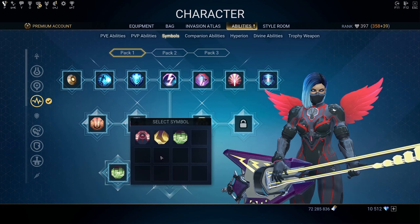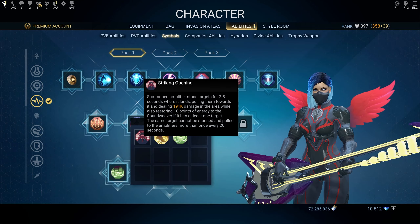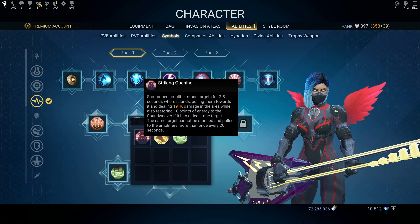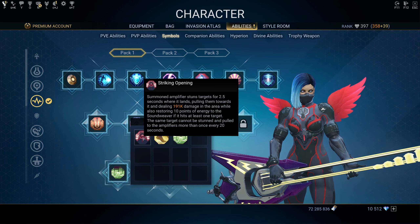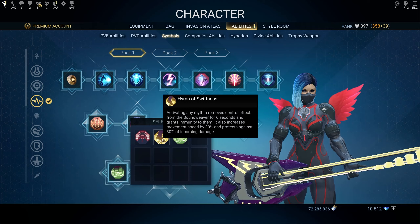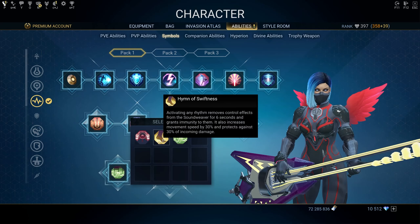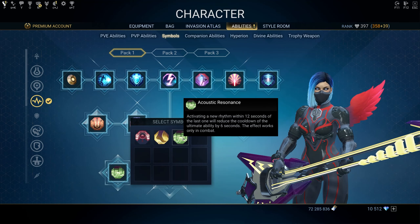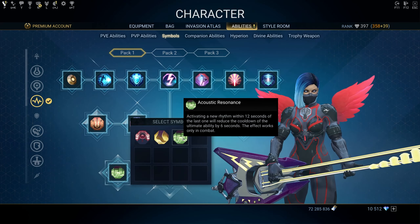There are three class symbols for the Soundweaver. First, Striking Opening: a summoned Amplifier stuns targets for 2.5 seconds where it lands, pulls them toward it, deals X damage in the area, and restores 10 energy to the Soundweaver if it hits at least one target. The same target cannot be stunned and pulled more than once every 20 seconds. Next is Hymn of Swiftness: activating any Rhythm removes control effects from the Soundweaver for 6 seconds, grants immunity to them, increases movement speed by 30%, and protects against 30% of incoming damage. Finally, Acoustic Resonance: activating a new Rhythm within 12 seconds of the last one reduces the cooldown of the ultimate ability by 6 seconds, working only in combat.